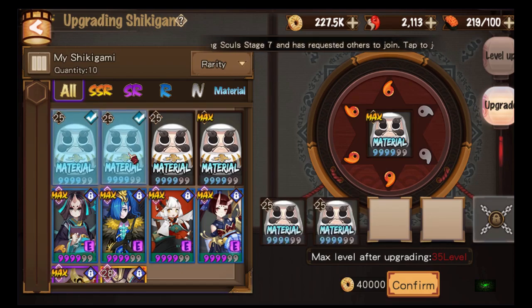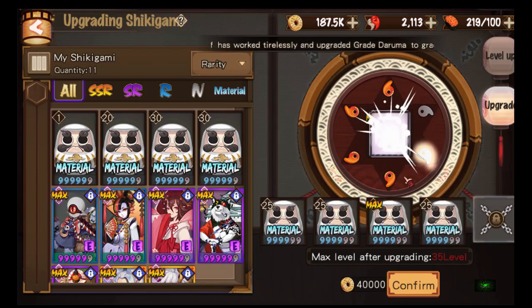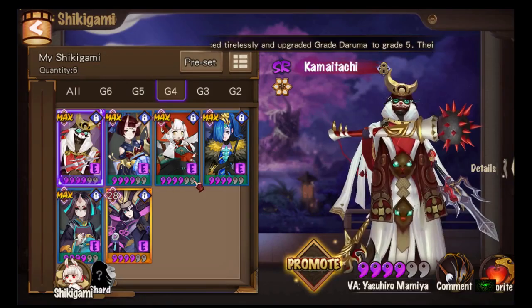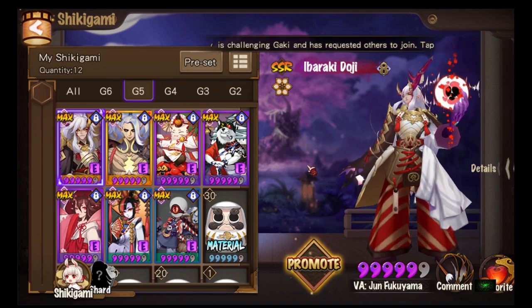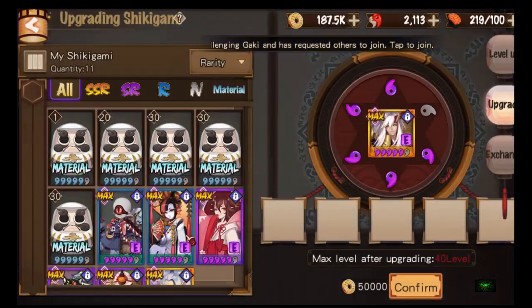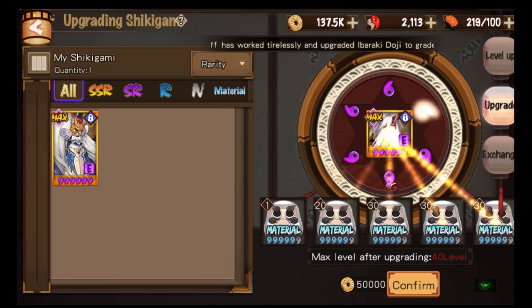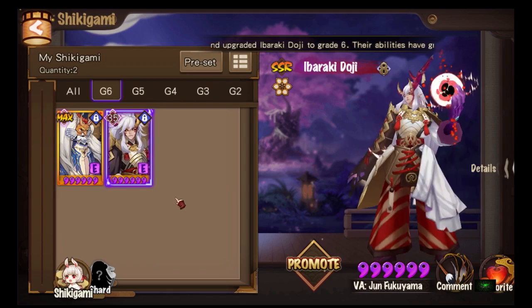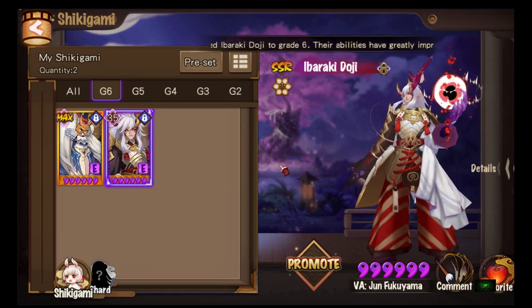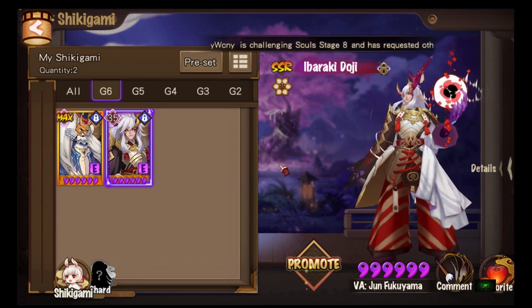I'm going to promote this one: one, two, three, four — confirm — making my second G6. Ibaraki it is: one, two, three, four, five — confirm. G6 Ibaraki! Awesome, it's my second G6. I started on the 15th of January and it is now the 1st of March.